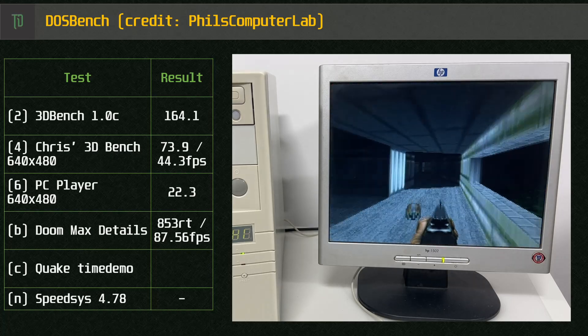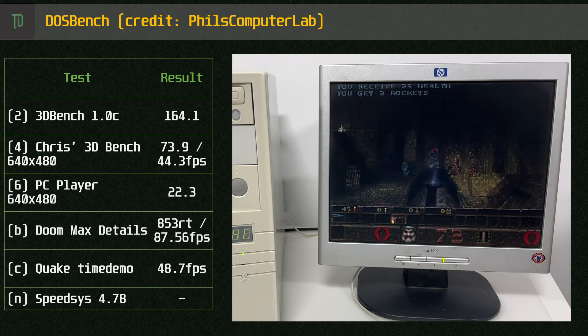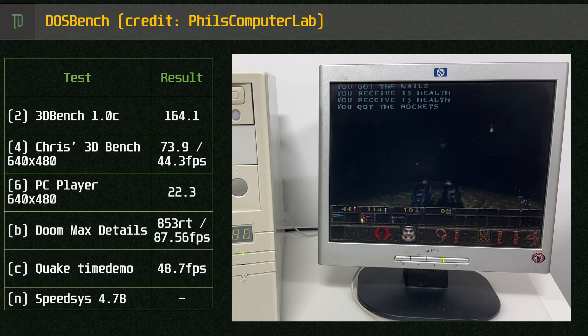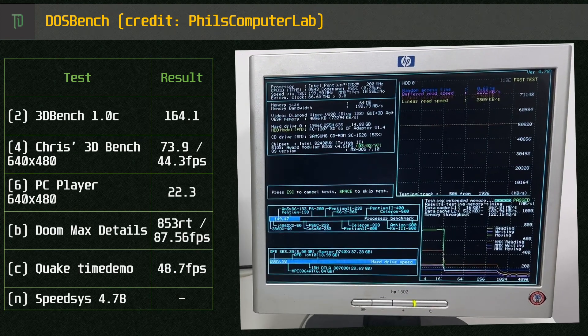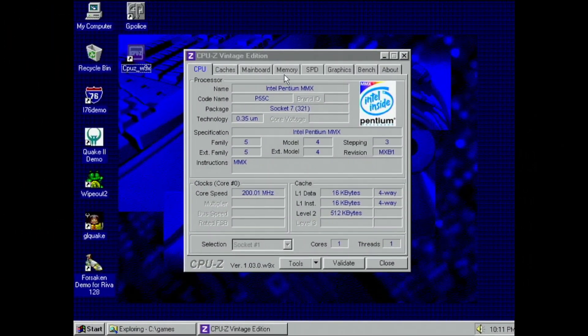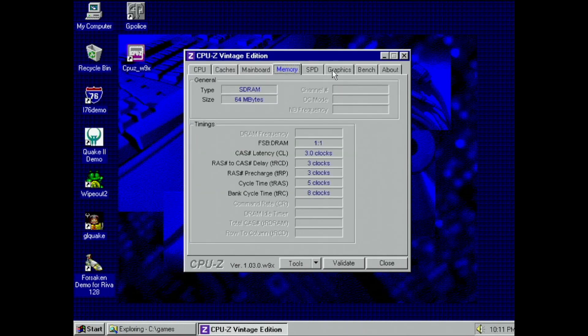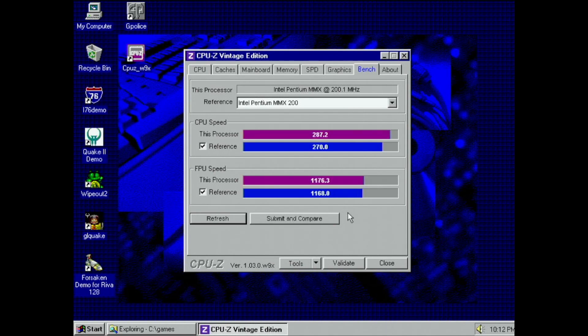These results are good enough to run just about any DOS game without needing to lower settings. I'll flash up SpeedSys output for those who are interested. Booting into Windows, we have CPU-Z Vintage Edition, which detects our MMX 200. Running the benchmark reveals the CPU is in line with a standard reference MMX 200 — there's no overclocking here.